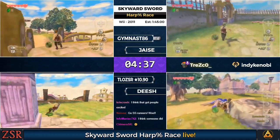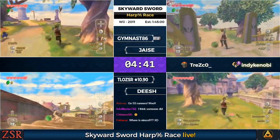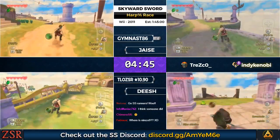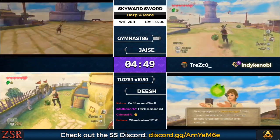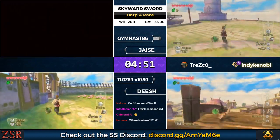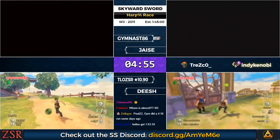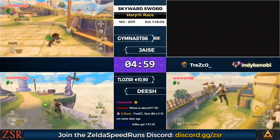Now it's time to rescue the Loftwing. We're heading over towards the Waterfall Cave — we need to talk to Groose first in order to trigger the Loftwing to appear in the cave. Normally you'd go back for the Practice Sword because the Waterfall Cave is blocked by logs. But since we got the early Goddess Sword, we can go straight from Groose to the cave.